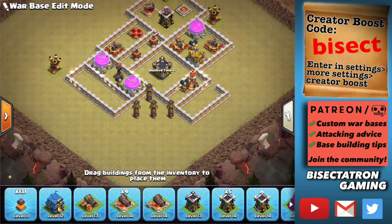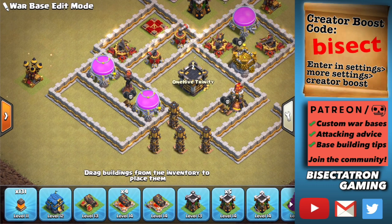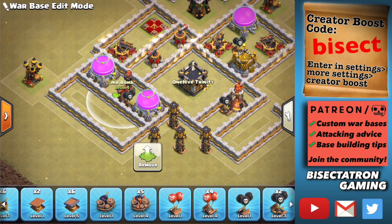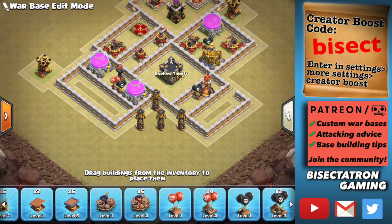Be smart with your traps. If you're worried about the lightning spell, don't put your seeking air mines next to your air defenses — there's a good chance they'll get zapped down. Put them near other valuable buildings where the lava hound might path and where dragons will definitely path. Also, don't place seeking air mines or red bombs where the Grand Warden's ability is likely to be used, because they'll get soaked up with the troops being invincible. If there's a cluster of high-value buildings like expos, inferno towers, or your Town Hall grouped together, avoid placing traps there for that reason.